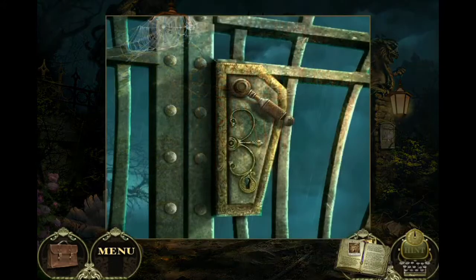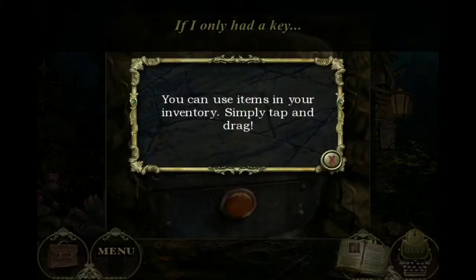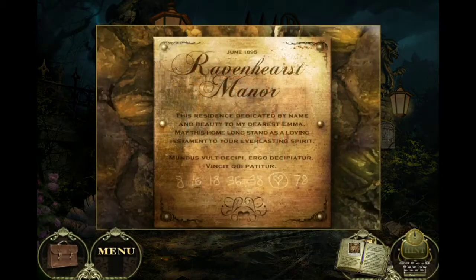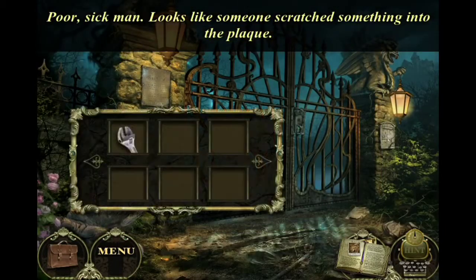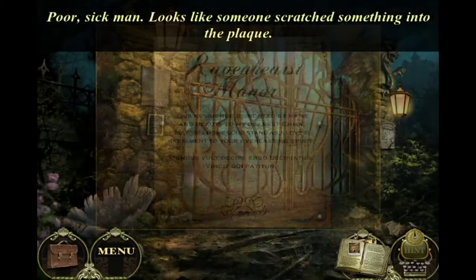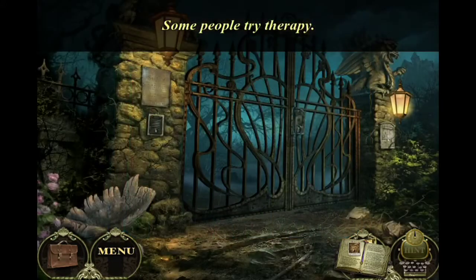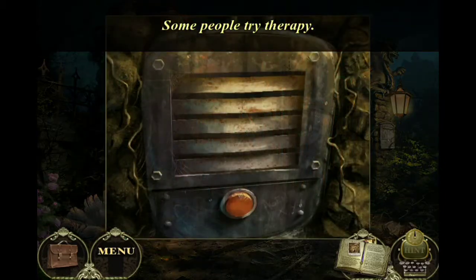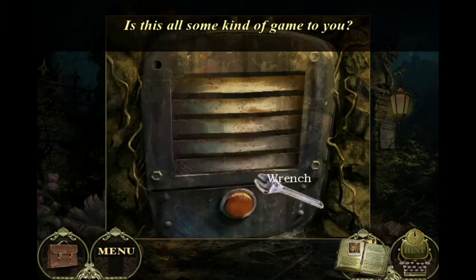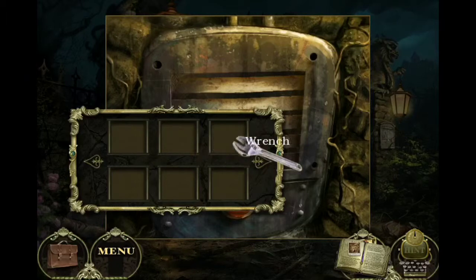If only I had a key... Oh, that's my inventory! Guys, I know how to use my inventory now. Wait, that's not a wrench, that's a key. Hold on — I think I undo the bolts and then I have to do a puzzle inside of it.